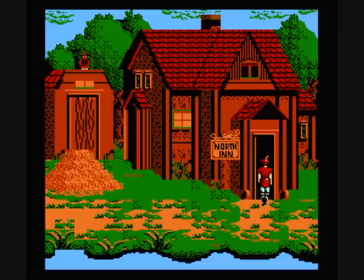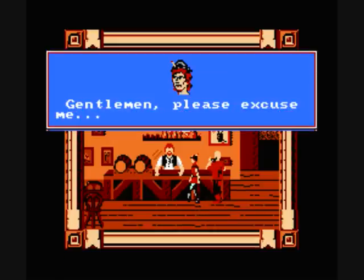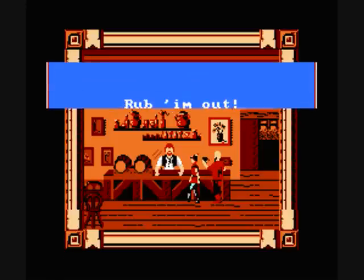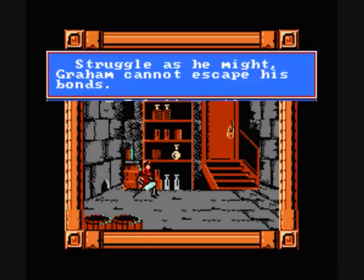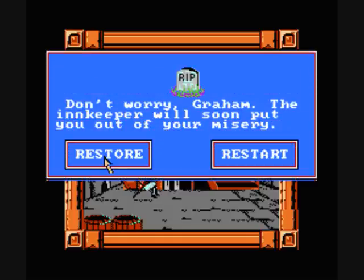Now let's finish this with an epic death. The place seems friendly enough, doesn't it? Let's walk up here. 'Dying's full, I ain't got no more rooms.' 'Hey boss, this guy looks like a real troublemaker — what ya want me to do with him?' I'm not putting on these accents, this is actually what's written here. 'Rub him out.' Conked out on the head and tied up in the basement. Struggle as he might, Graham cannot escape his bonds — Graham is more or less done. And that's it — that's my little preview of the game. If you want to see the rest of the game, I'm more than happy to do it and add my little bits of commentary. So let us know on the forums. See ya!